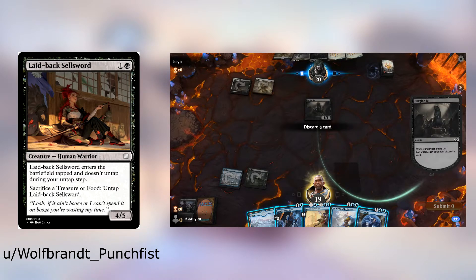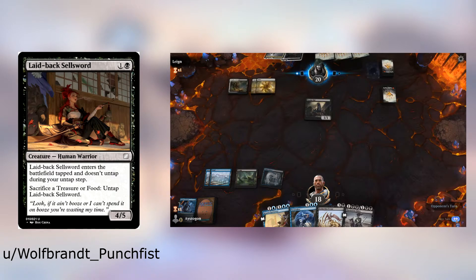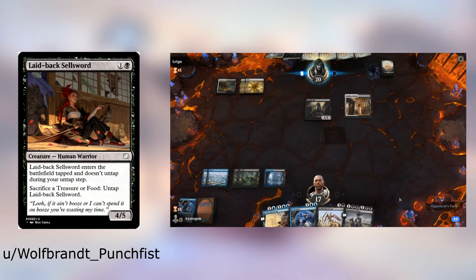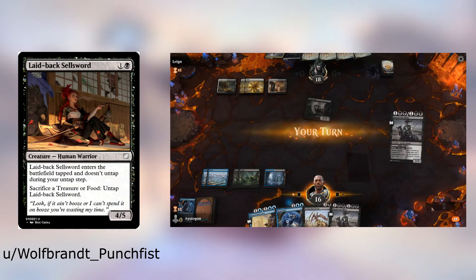A lot of times food and treasure generators are higher than two CMC, so this allows it to untap and swing on about the third turn if you have a dedicated generator. But if you consistently do that, this is just a 4/5 beater. One reason this card scored well is that coming in tapped means you can't immediately take advantage of it — unlike other black cards that say you can't block. Here you can block, but you have to jump through hoops with treasure or food. Overall it's a little underpowered but looks sick.